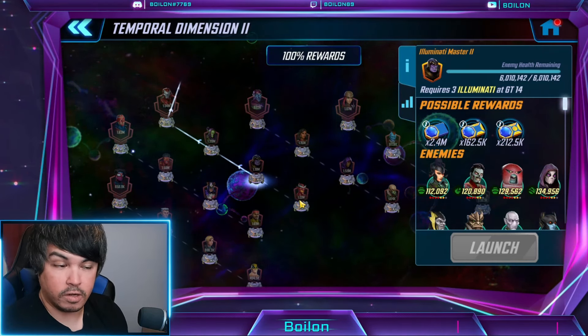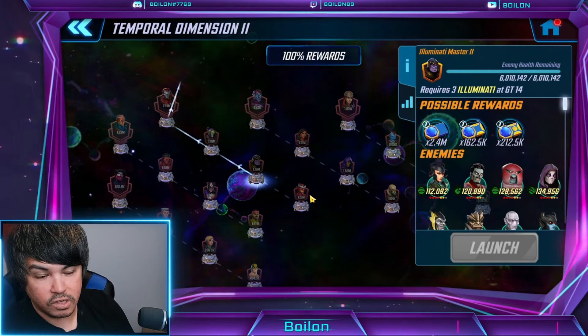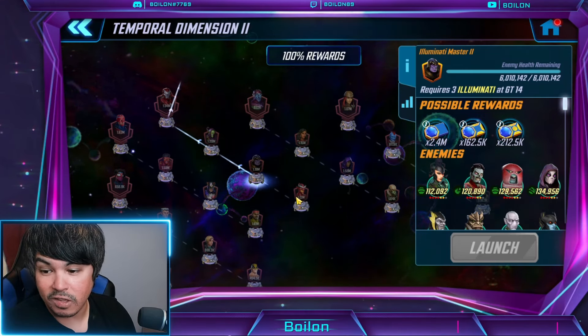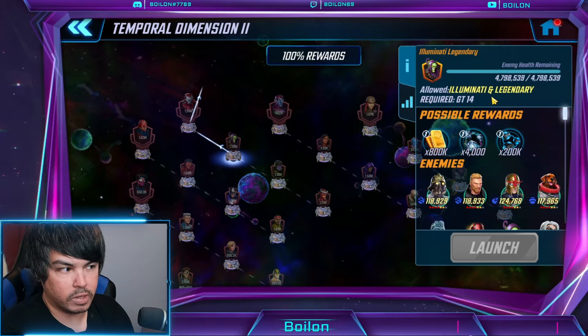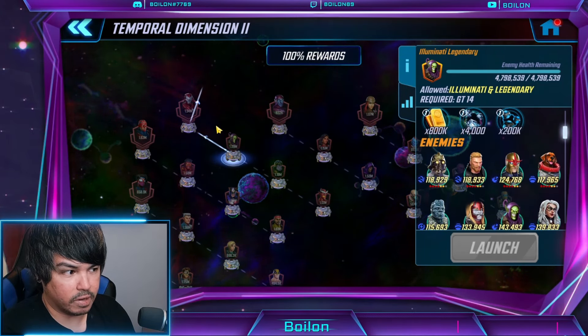I do have a Hank Pym unlocked if you watched my previous video, but I'm not going to use him unless I feel it's absolutely necessary. I'm going to try and make the most progress in this video with just the three of them. After you get to this third section, it's Illuminati and Legendary, so at that point you can just use whatever legendary characters you want — it shouldn't really be that big of a deal.